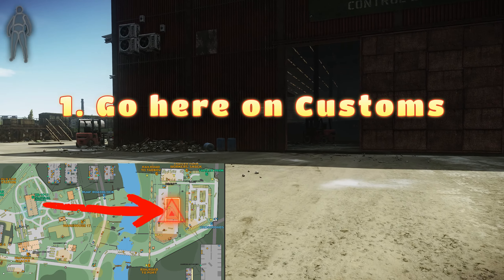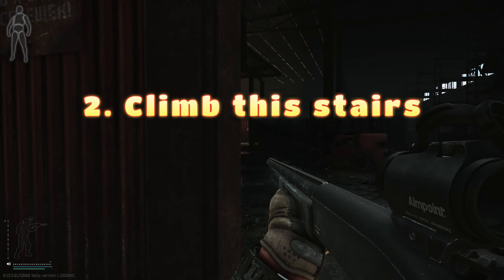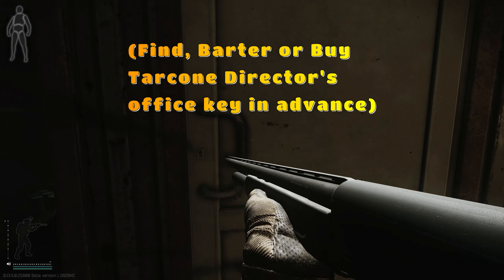Go here on Customs, then you will see these stairs and you will climb them. Once you climb them, you open this door with the director's key that you find, trade, or buy.